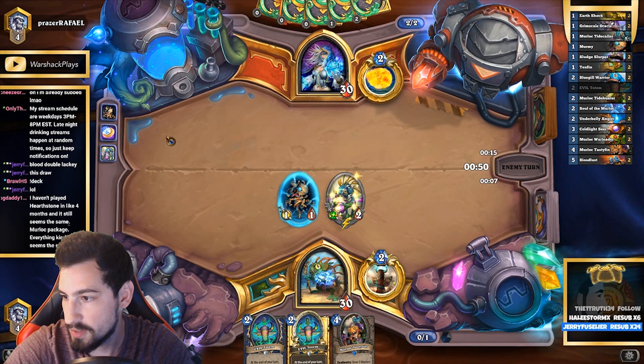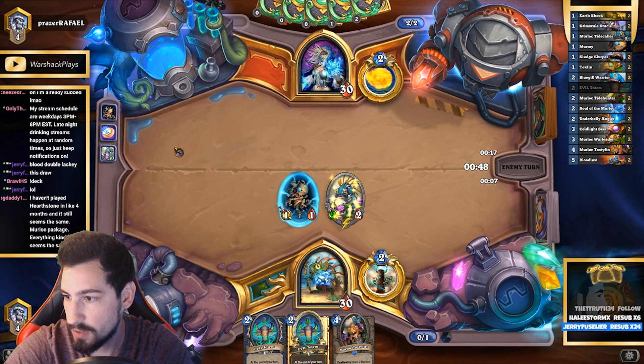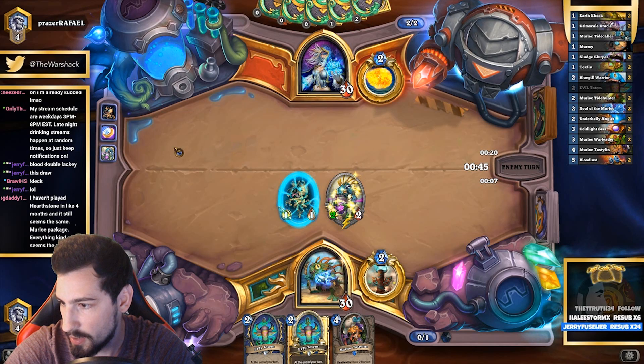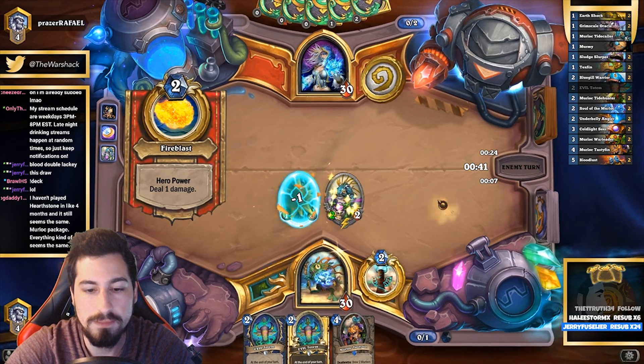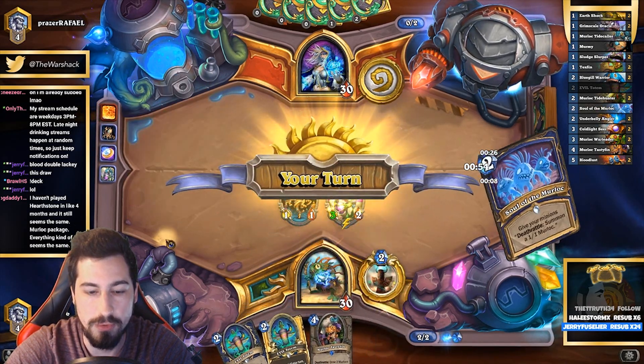I haven't played Hearthstone in like four months and it still seems the same - murloc package in every kind of deck. Everything still feels the same. A lot of the decks have changed to be honest - there's a lot of different stuff floating around. There's still these murlocs, but when you play against Shaman now you're going to be going against Battlecry Shaman. You won't really see a lot of murlocs anymore.